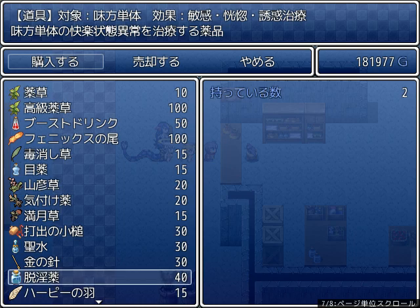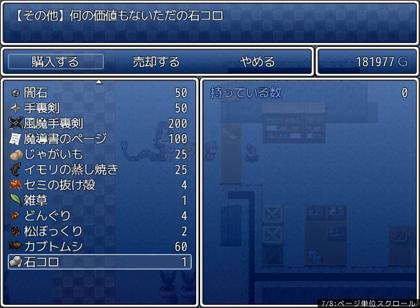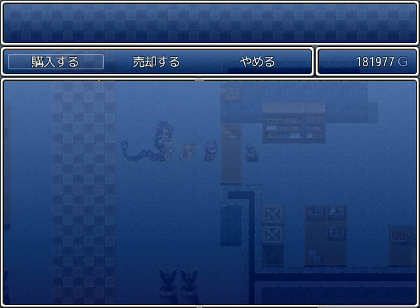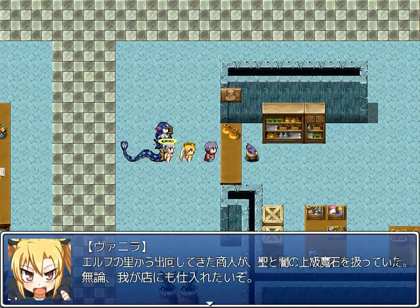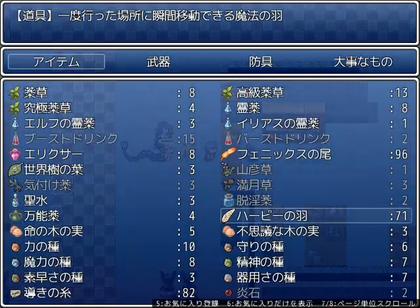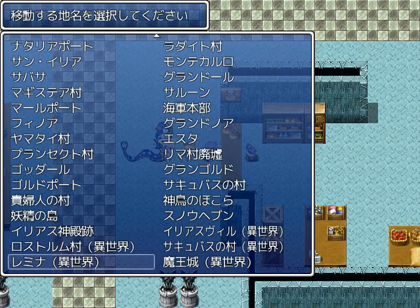So, purification water — that's there. Potatoes. The merchants dispatched from the elf village are hanging out in Yamatai, and they have good magic stones of the light and darkness varieties. So let's go there.